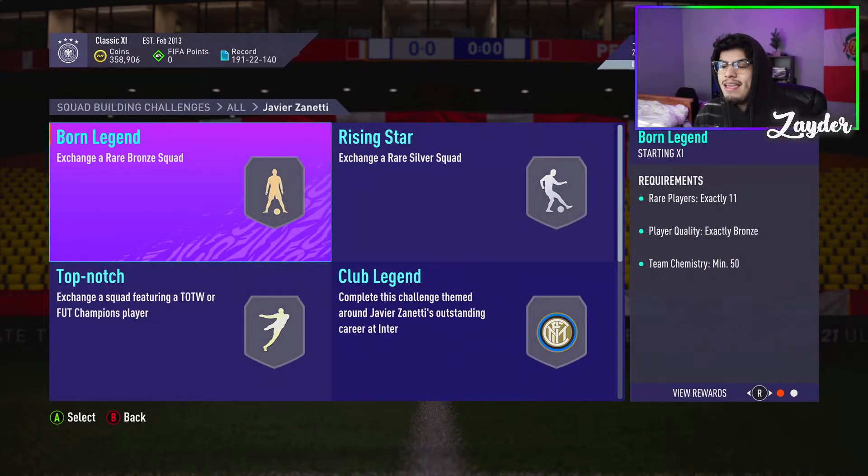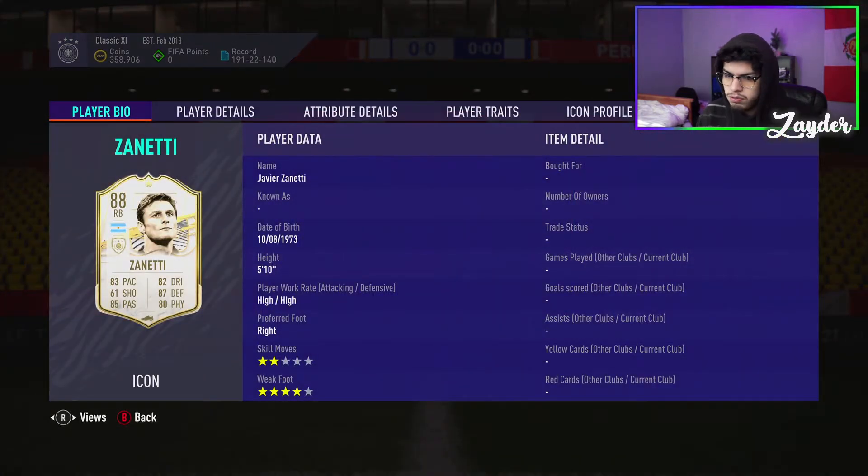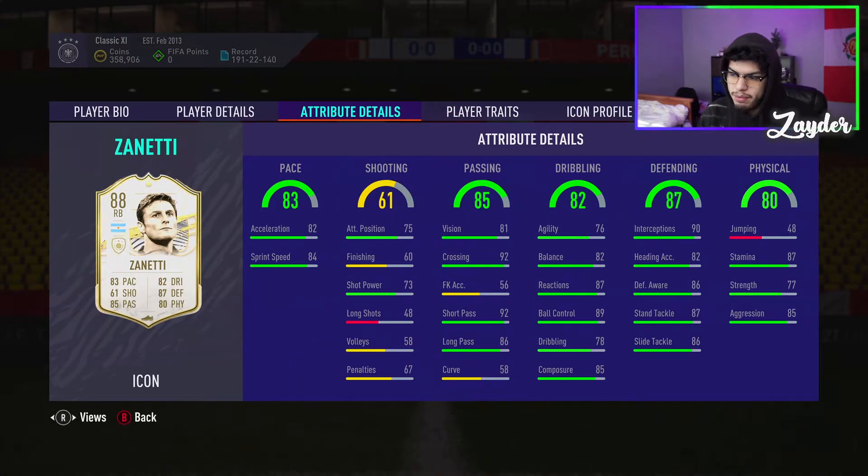This Javier Zanetti — it's a good card. You know, 5'10", high work rates, 4-star weak foot, very good in-game stats, good defending, jumping's always low, physical stats are good, dribbling, passing — all these stats are good. The only problem with this card is he's too slow for a fullback. As the game progresses and there's pacier attackers, this card's going to be obsolete. If you do get him, you have to play him in midfield in the CDM spot or something like that, because you cannot play this guy at right back — he's going to get burned way too many times.